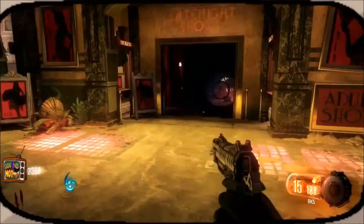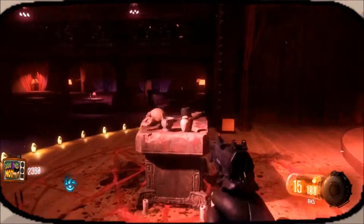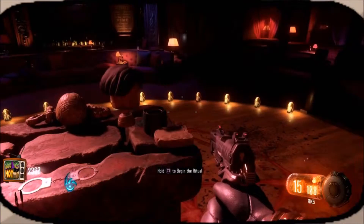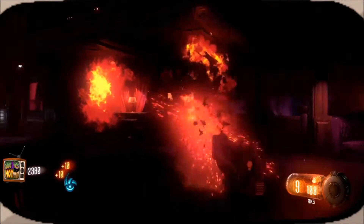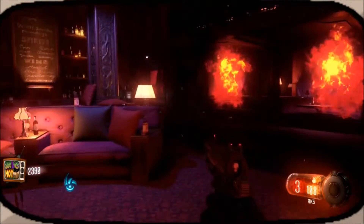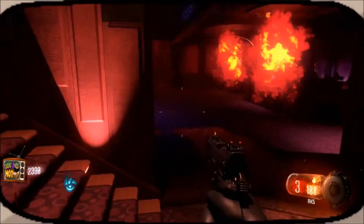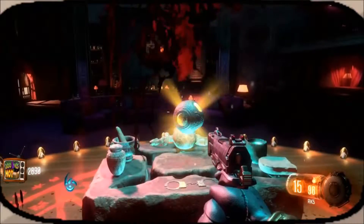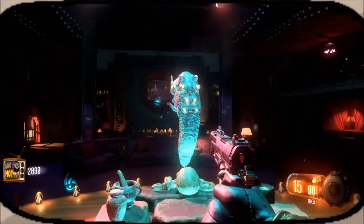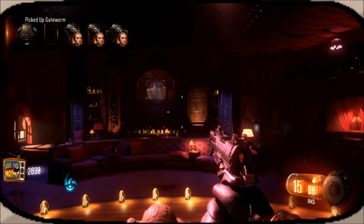Now that you've got your ritual piece you can head to the burlesque. Place your ritual piece on the table by holding square, and then hold square to let the ritual begin. Try to get as many points as you can on the keepers, and as we've nearly done all the rituals in the first two rounds I'll just kill them with the RK5 and stay safe. As you can see we've got no quick revive. Once the ritual is completed you can grab the gate worm and then make your way back to the train.